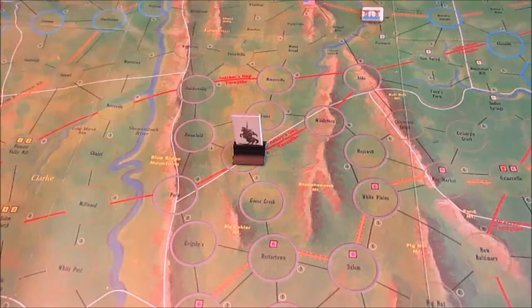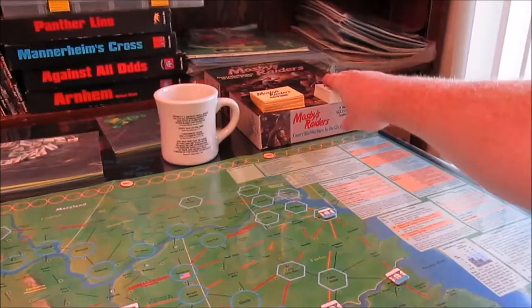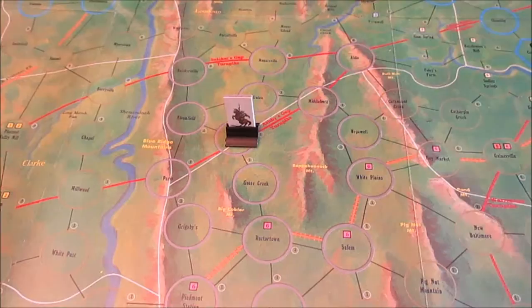After that, we roll a D6 for the number of random events we get, and this could really screw us. We got three random events. Let's go ahead and pull those — a one, a two, a three. These all have to be done with no specific order required.